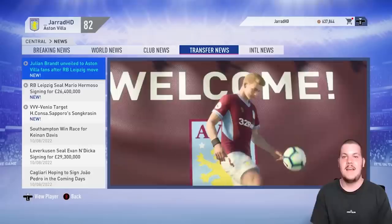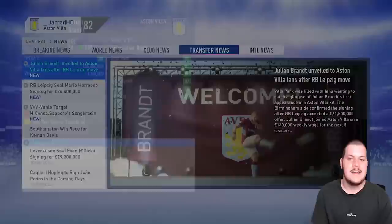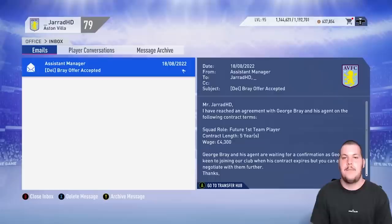It hurts, but as we say goodbye to former captain and club legend Jack Grealish — he's making the move to Chelsea. I'm still conflicted about it, but I hope you can see that bringing in Brandt and getting that money was necessary. We wish him the best of luck at Chelsea. Rashawn Hepburn-Murphy's deal to Estudiantes went through for £3.95 million. We've also brought in free agents George Bray, an English right back aged 19, and Armand Bizet, a French midfielder aged 20.